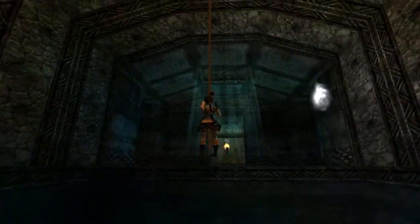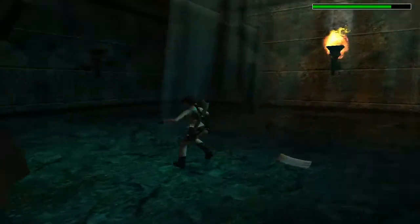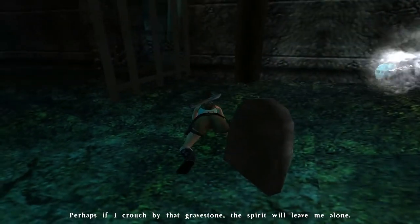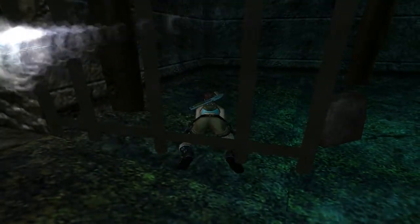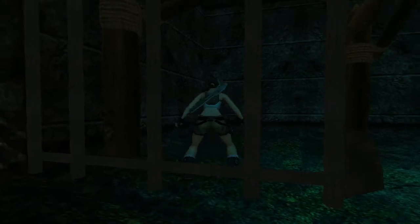Come inside to the left. Perhaps if I crouch by that gravestone the spirit will leave me alone. I've had it before where the spirit does not acknowledge the stone and just circles around Lara and kills her. There we go - it's gone.